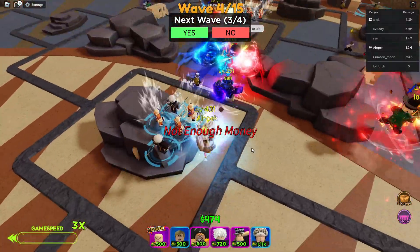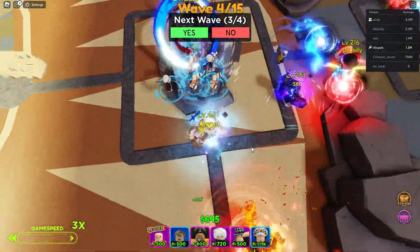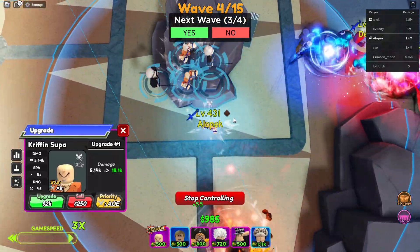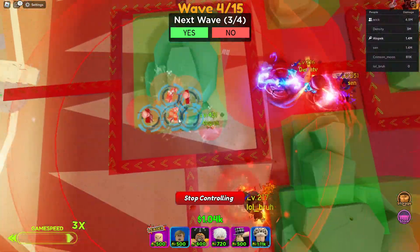There we go. Not enough money — okay, I'm broke. All right, so this is how you do the glitch guys. It's very simple, and if you have multiple people you can do it like this. You just want to click control on the unit, and then you see where this little blue circle is.